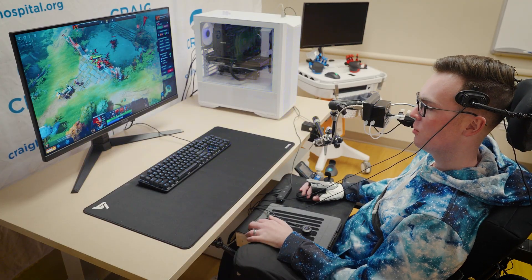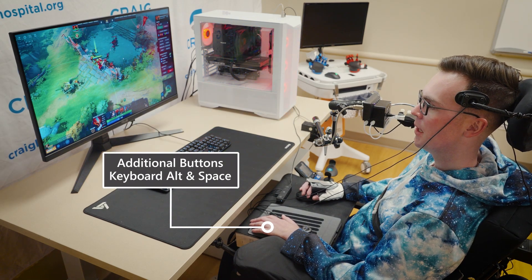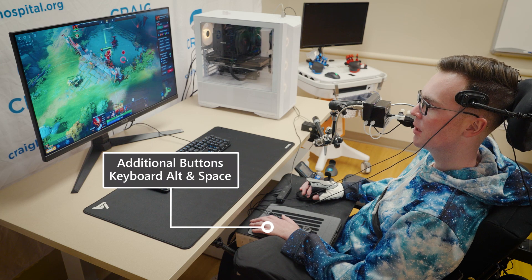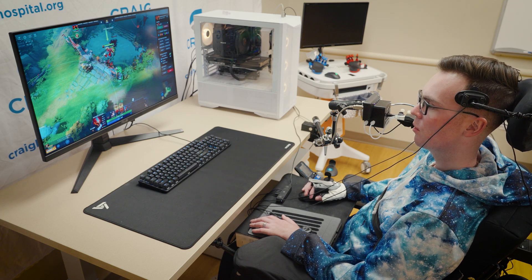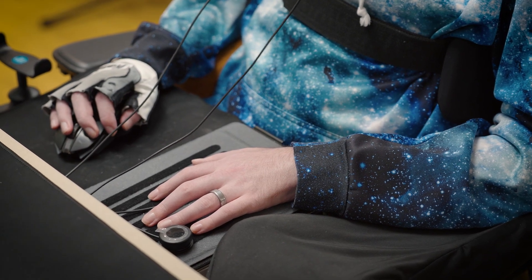Do you ever use those buttons on the velcro board on your left? I do. This one is alt, which is for a number of useful abilities — you can ping different locations on the map to let your teammates know something important is going on there. And then this one is spacebar, which I use for various items in the game.